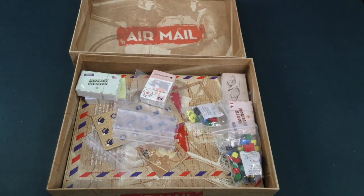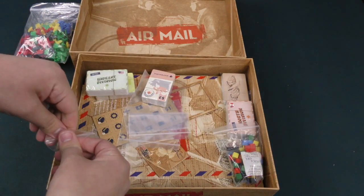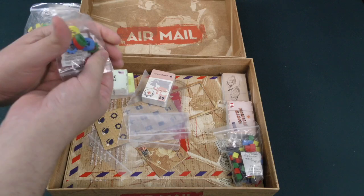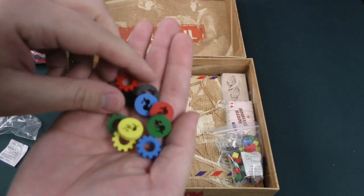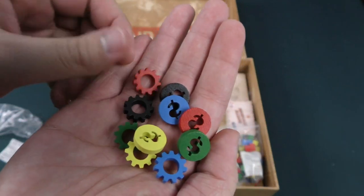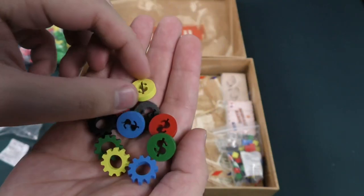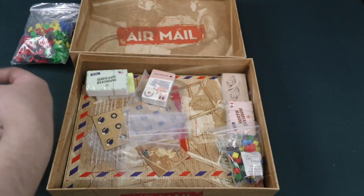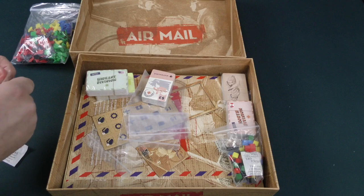I think the brown of this box is messing with the warm-cool of the camera, so if you see it fading orange or fading blue that might be why. I love these gear tokens — they are excellent. The dollar trackers here are really neat looking too. I'm liking the pieces and the overall appearance and look of this.